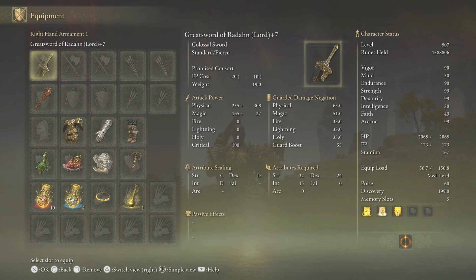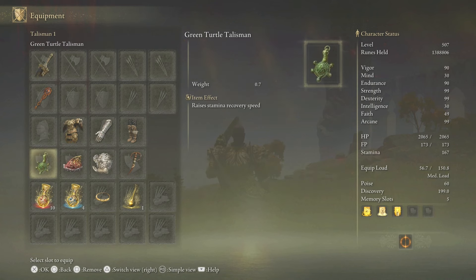For the lord version, you can see right here it has the weapon skill 'Promise Consort.' The FP cost is 20. Attack power: physical is 255 plus 308, magic is 165 plus 27, and critical is at 100. Attributes required are strength 32, dexterity 24, and intelligence 15. It scales in strength, dexterity, and intelligence.